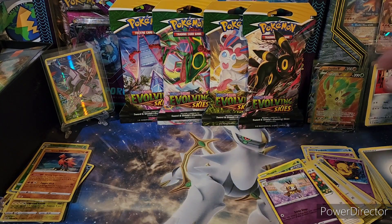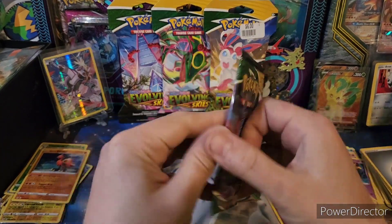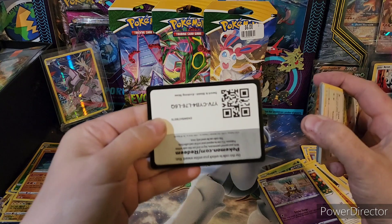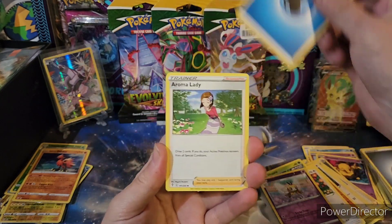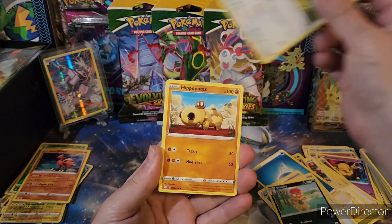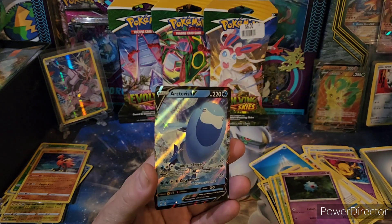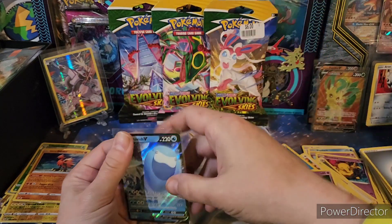Alright, let's go. Best pack or Duraludon. Energy, Aroma Lady, Rescue Carrier, Scrafty, Hippopotas, Woobat, Rapid Strike scroll, and an Arctovish. Definitely don't need Arctovish, but hey — it's an Ultra Rare.